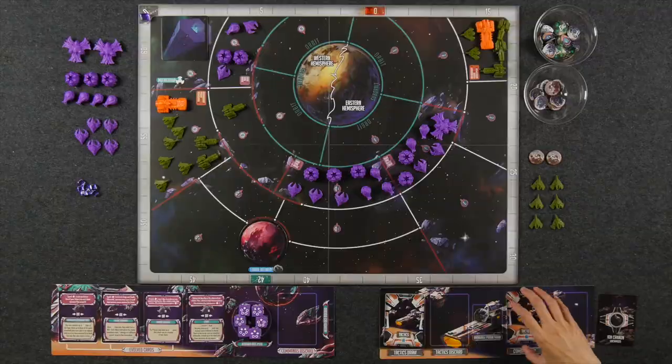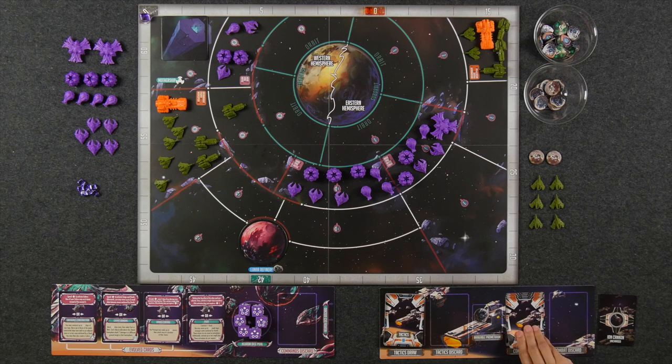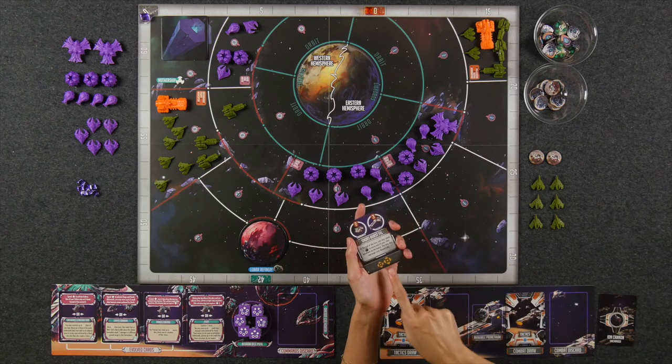Now let's talk about your combat deck. Anytime you choose to attack an enemy unit, you draw the top card of your combat deck to determine the damage. Keep in mind that in order to kill an enemy unit, you have to deal enough hit points in one round to defeat them, or else all damage resets. If you run out of cards in your combat deck and need to draw more, you reshuffle your discard. This means if you can remember the attack strength of some of the cards in your combat deck, you can predict the outcome of some of your battles.